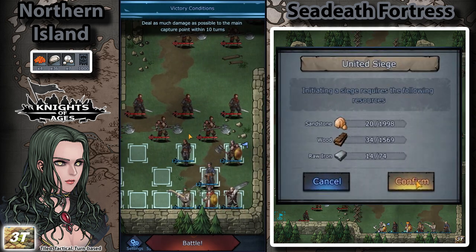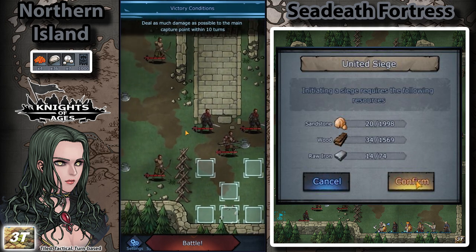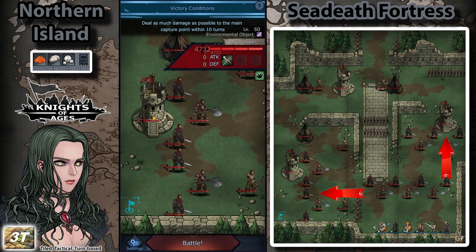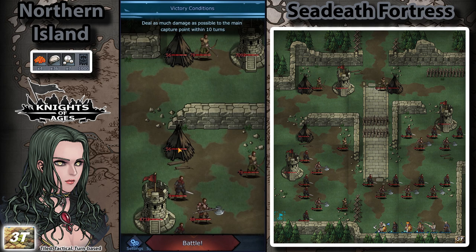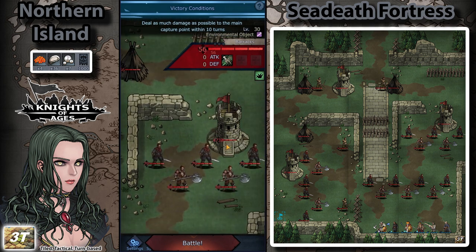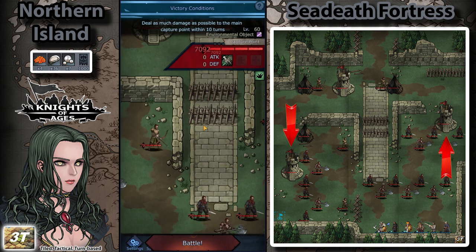Starting an attack requires paying 20 sandstones, 34 wood, and 14 raw iron. The starting point is at the lower right side of the map, with two paths toward the capture point at the top left. You can scatter your units three rows from the bottom and strategically place your support behind them.